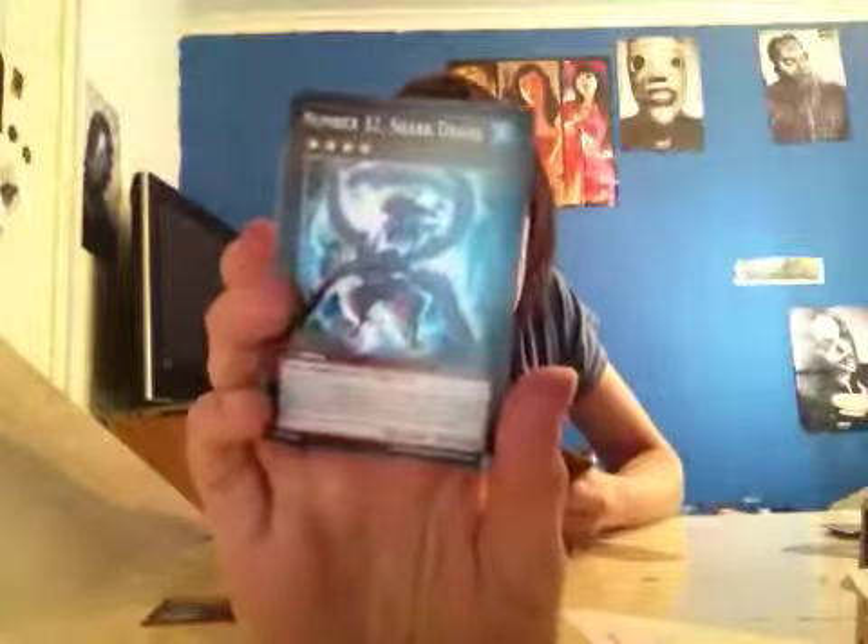First I'll open the Star Packs. They've got all the Nordic Gods in this now and the D-Genes. I have pulled a common Shocktopus, a common Number 32 Shark Drake, and a Starreck Mirrotech Hover Dragon.